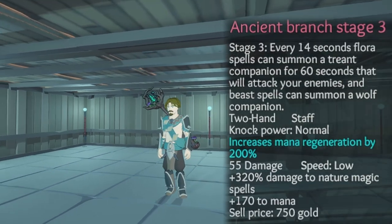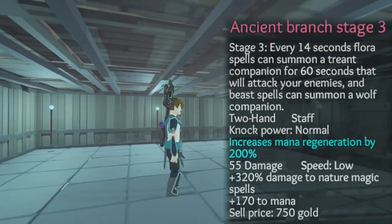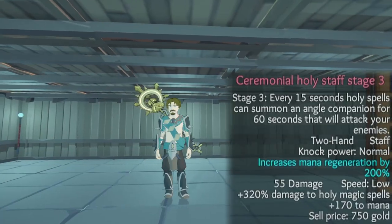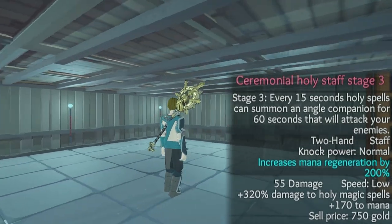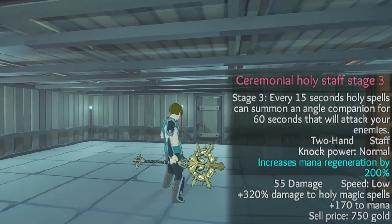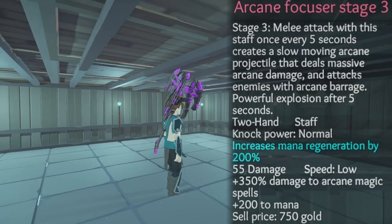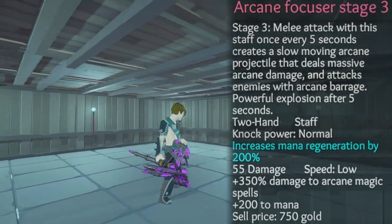The Ancient Tree Branch: every 14 seconds, flora spells can summon a tree companion for 60 seconds. Ceremonial Holy Staff: every 15 seconds, holy spells can summon an angel companion for 60 seconds that will attack your enemies. Arcane Focuser: melee attacks with this staff, once every 5 seconds, create a slow-moving arcane projectile that deals massive arcane damage and attacks enemies with arcane barrage, followed by a powerful explosion after 5 seconds.